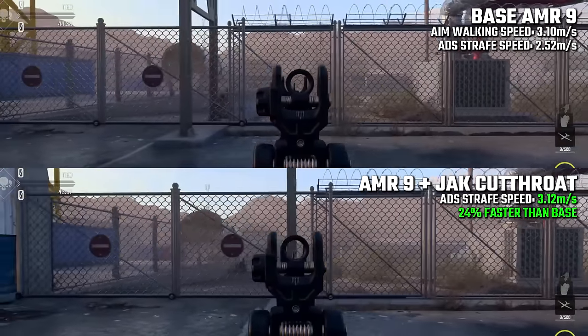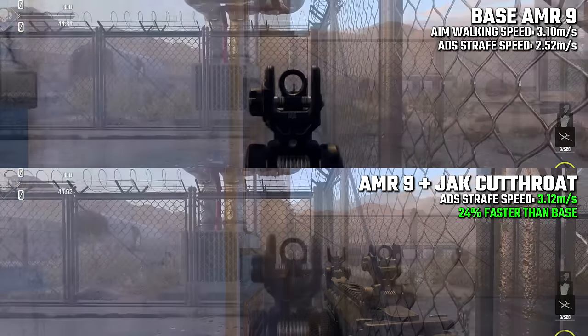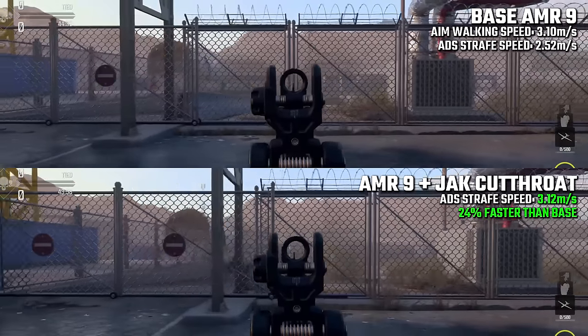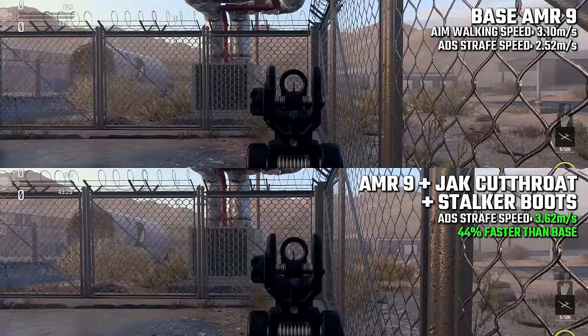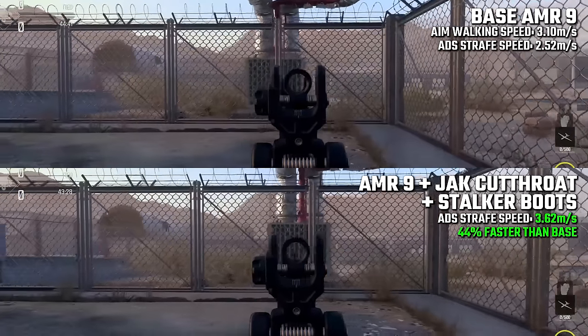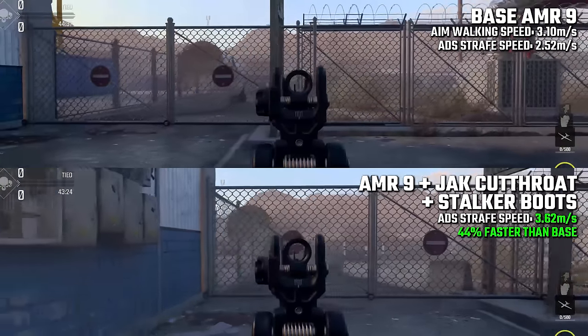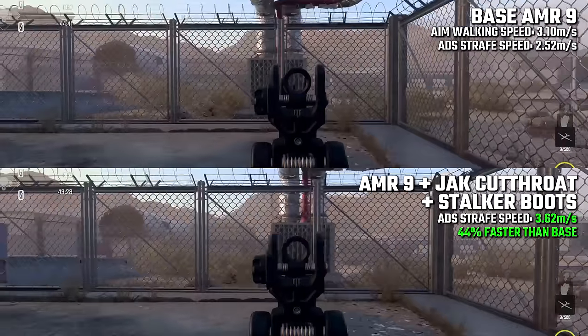As you can see, it's very noticeably faster strafing with just this stock equipped — actually 24% faster, even though the stats say 23%, which applies to aim walking speed rather than ADS strafe speed. Combining this with stalker boots stacks as expected when strafing laterally, and it actually improves our strafe speed over the base by 44% when you combine those two together, which is pretty crazy.